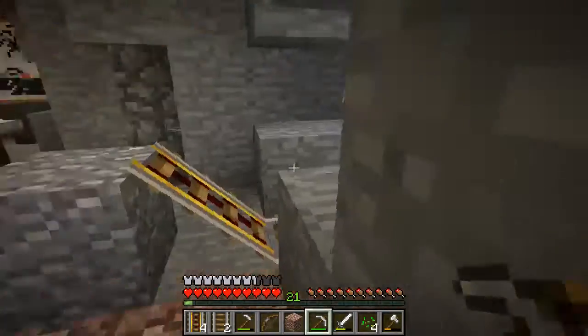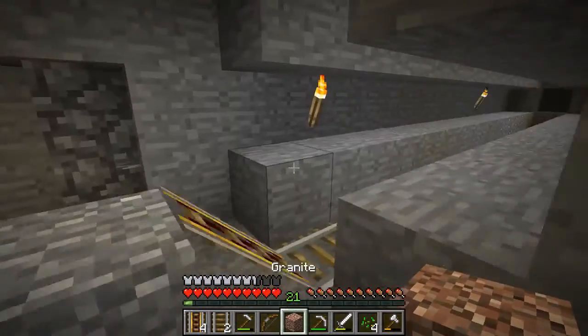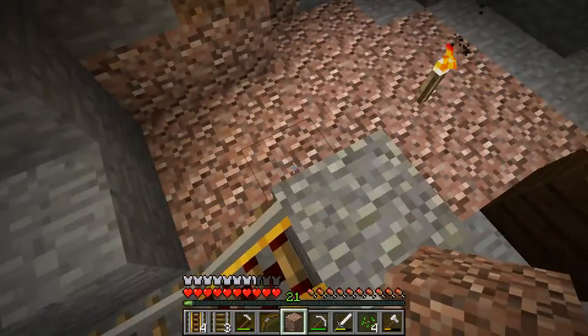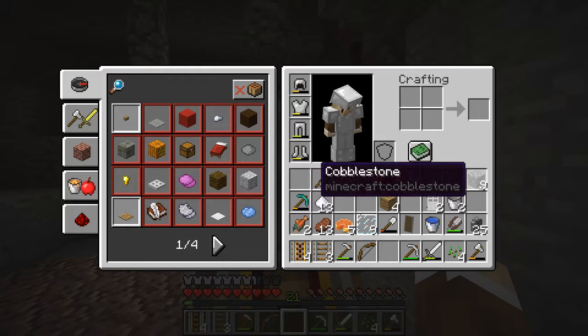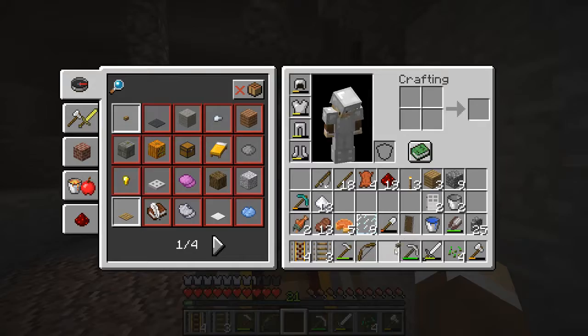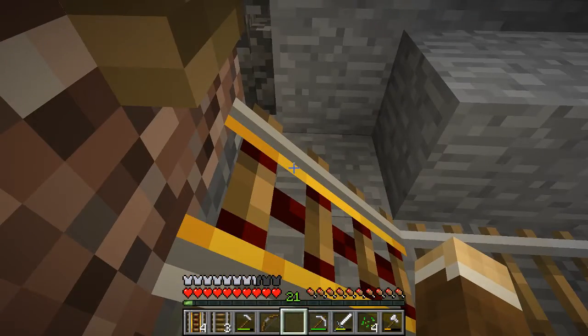Put the minecart there, push a button which will be right behind you — yeah right there — and then it will of course go. Put the marker down.